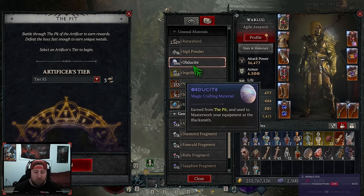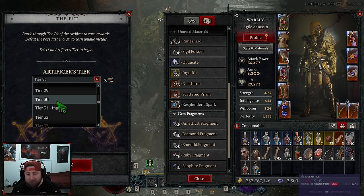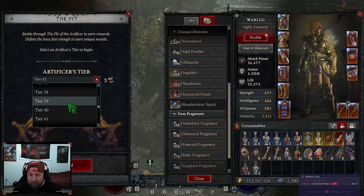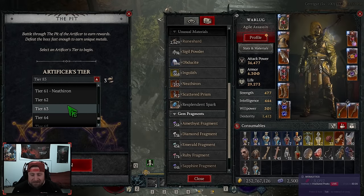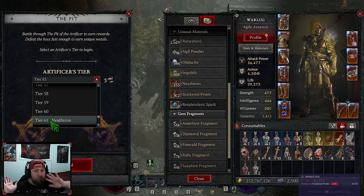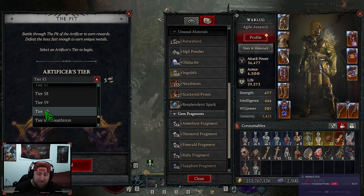So how do we get these and what tiers do we get them from? You get Obdusite anywhere up to tier 30, so doing ranks 1 to 30 gets you Obdusite. Ranks 31 to 60 you get Ingolith, and then tier 61 and above — whether you're doing tier 100, 200, 150, or 120 — you will get Nithron.